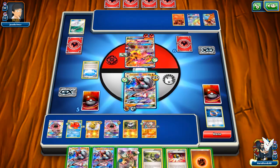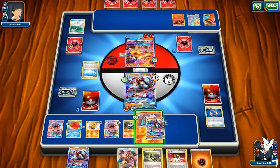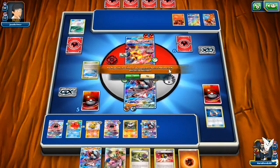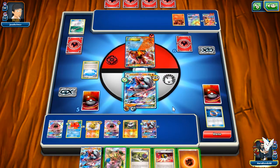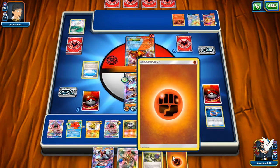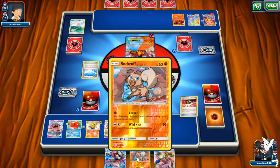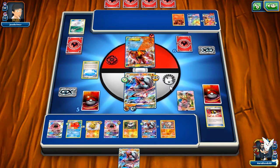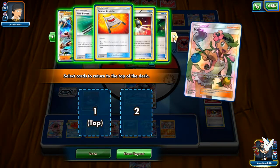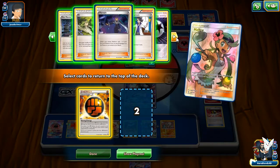First thing I need to do is put my hand down. Let's bring out the Volcanion — that's one. I have an Ultra Ball which is not great but I can grab a Rockruff, which is actually pretty nice. The Sky Field ended up helping us. I'm pretty sure we don't have Choice Band available. All of our Choice Bands are gone — we have one Choice Band prized. Maybe I said that before and forgot.